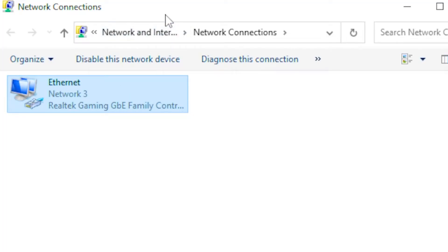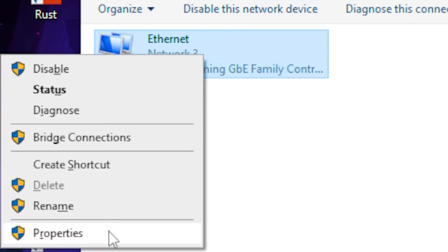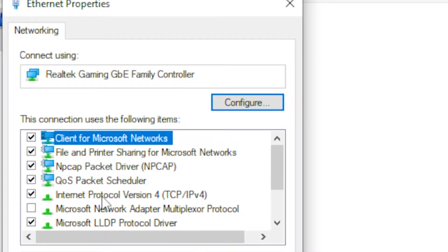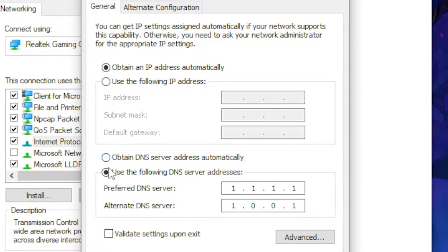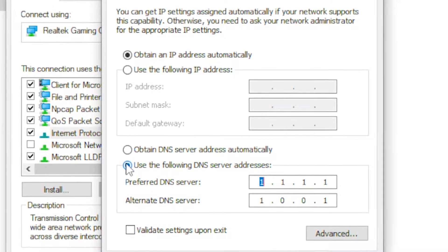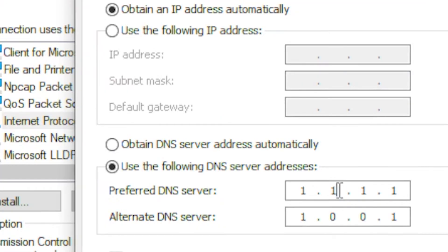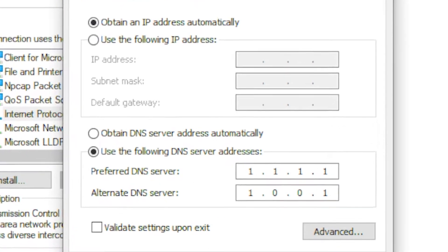Once you find that, click on your network adapter and right-click on it, then head over to Properties. Find Internet Protocol Version 4, double-click on it, and go to 'Use the following DNS server address'. Type out 1.1.1.1 and underneath that type out 1.0.0.1.